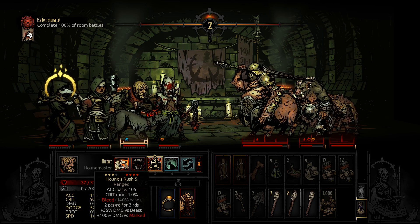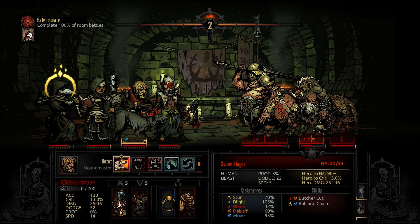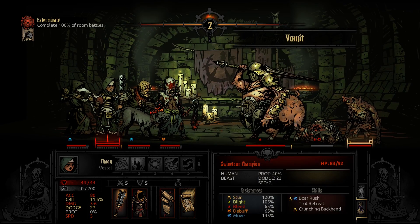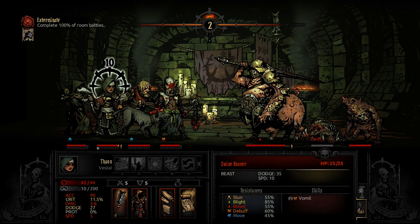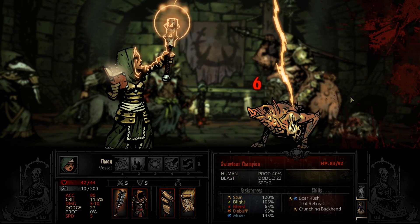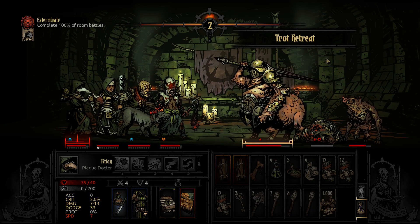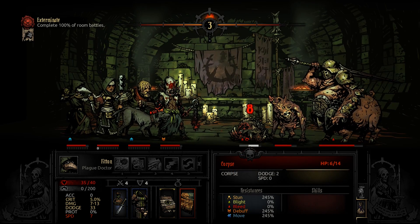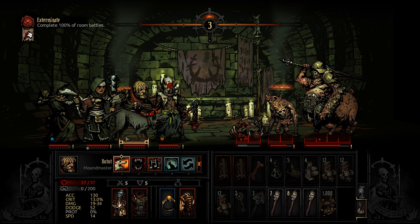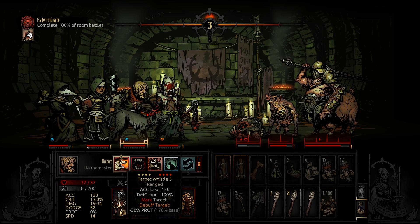That's a lot of extra damage — up to 46 non-critical damage. This is a guaranteed kill as long as we hit. There we go, he's dead. Good start. Now the champion. We should probably kill that heaver in the back, otherwise we will get a disease eventually. He doesn't have a lot of health, our Houndmaster can probably handle that. The corpse will bleed out on its own. Let's take advantage of the damage buff and hit the champion.